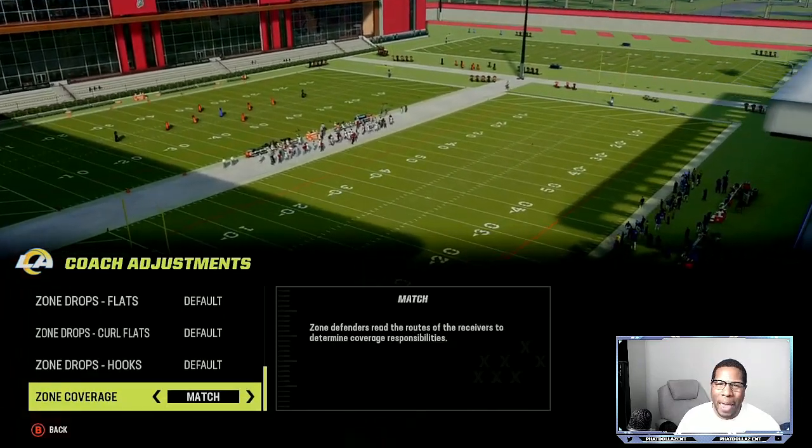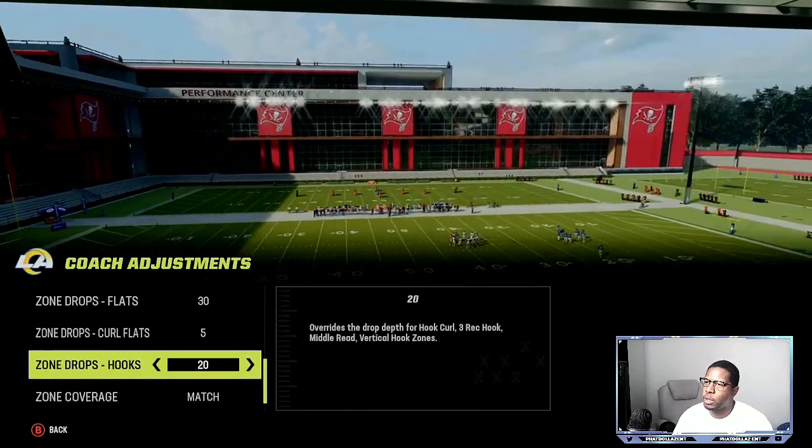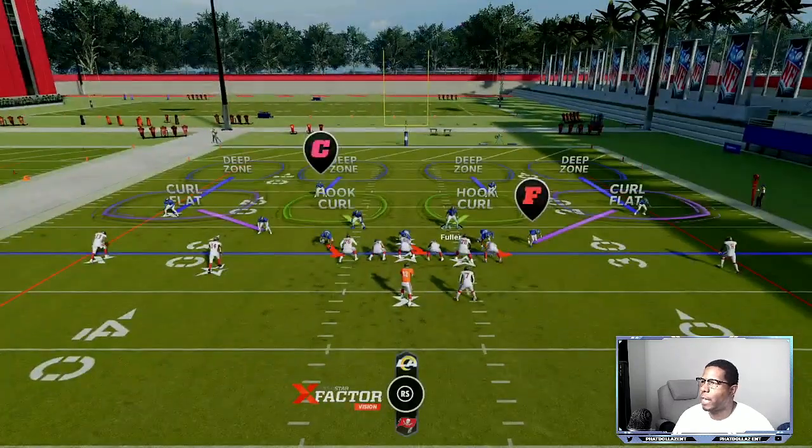Set yours to match. Start off with 20-yard hook zones for crossing routes, five yards right here, 30 right here, and then I would do quarterback by overall.